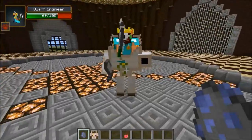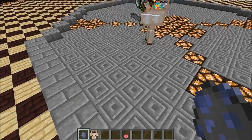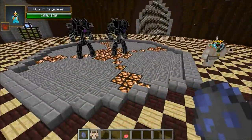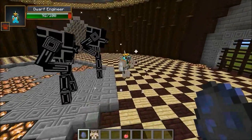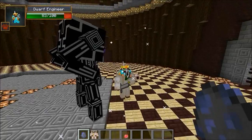I actually think three is going to be pretty close because they could probably at least take the machine down really quick. Alright guys, it's going to be three on one — here we go, three robo gunners against the dwarf engineer. These guys are awesome looking, look at them — it's an epic robot, three of them attacking.